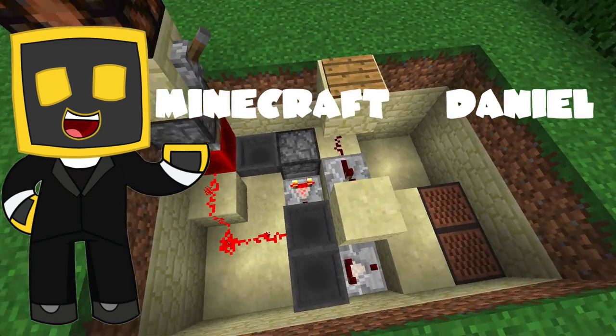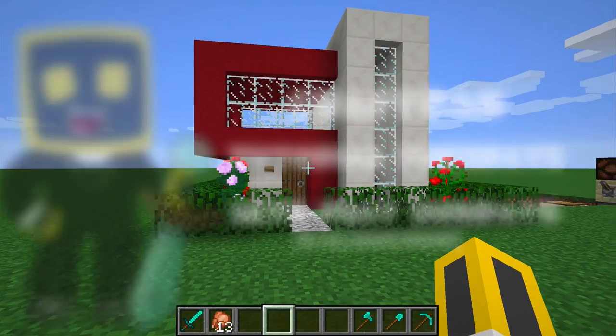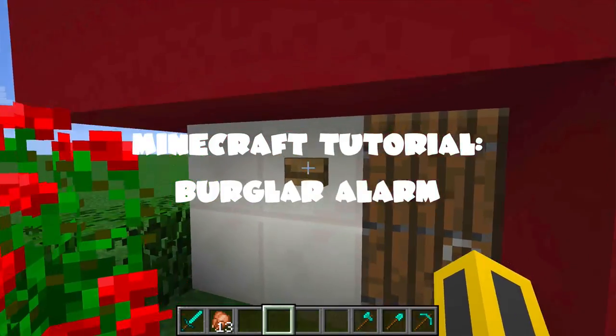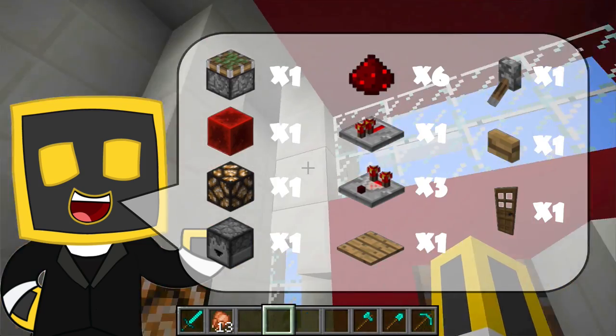Hi, my name's Daniel and I make Minecraft videos — tutorials on Tuesdays and Let's Plays on Sunday. This tutorial is on a burglar alarm for your home. These are the items you'll need. This is a great way to scare away intruders on factions.